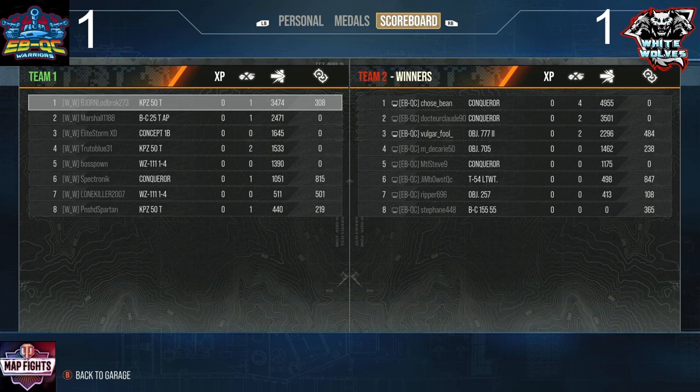Ripper in the Object 257 with 413. Stefan with the Bat Chat 155 did absolutely nothing because White Wolves wanted to focus him out as quickly as possible to remove him from the match.